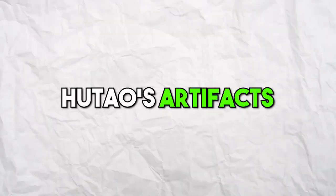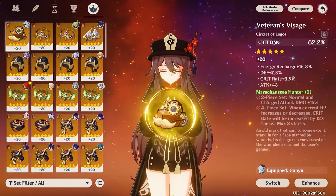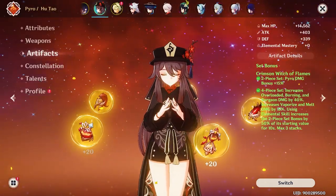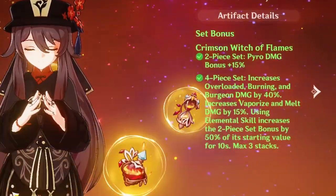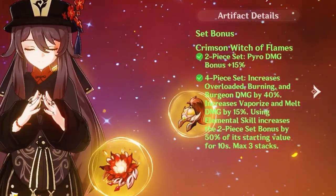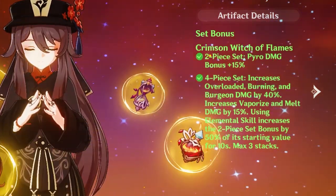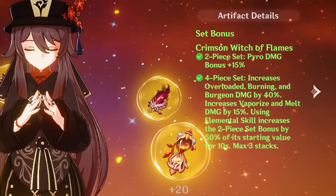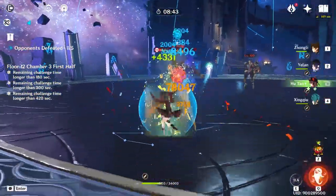Artifacts are another crucial component of building the ultimate Hootau. There are a few artifact sets that are particularly effective for her. The first artifact set I strongly recommend is the Crimson Witch of Flames. This set increases Hootau's pyro damage bonus by 15%, and the 4-piece set bonus increases pyro damage after using elemental skill and provides increased pyro-related reaction damage. This artifact set is ideal for an all-round build, allowing Hootau to deal massive pyro damage.